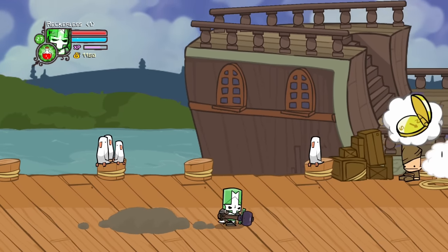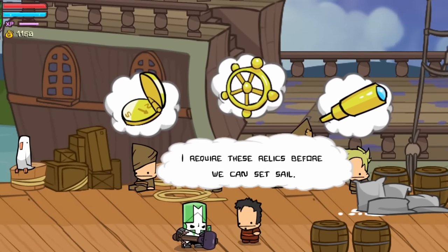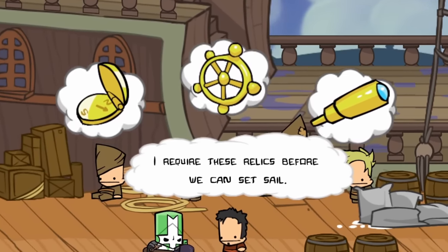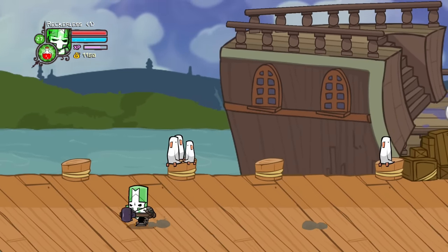After saving the first princess, the knights visit the dock. The sailors there tell the knights that they are missing three important artifacts before they can sail, and ask the knights to retrieve the artifacts so the boat can be used to cross the ocean.